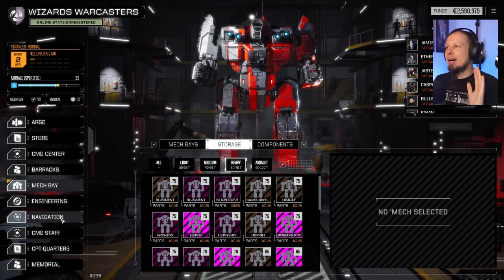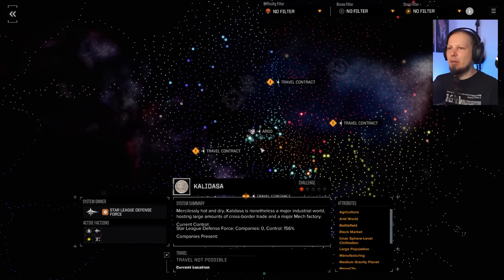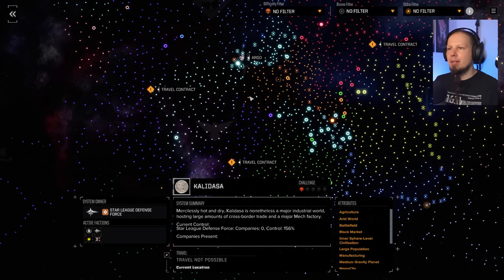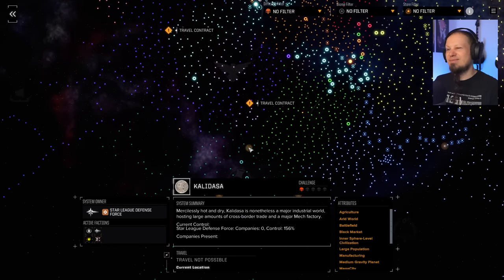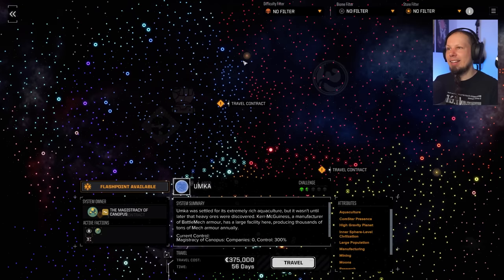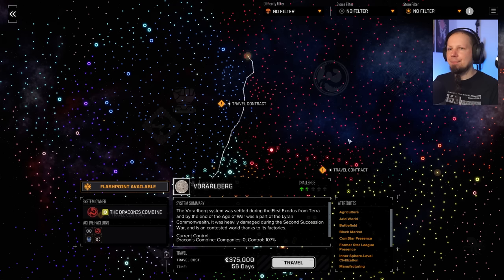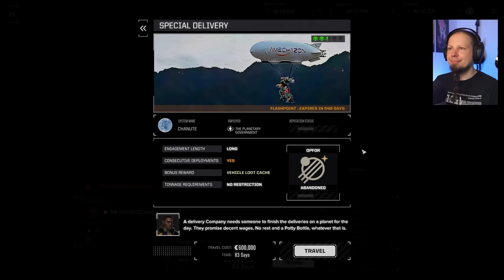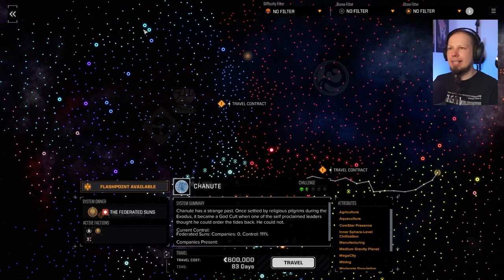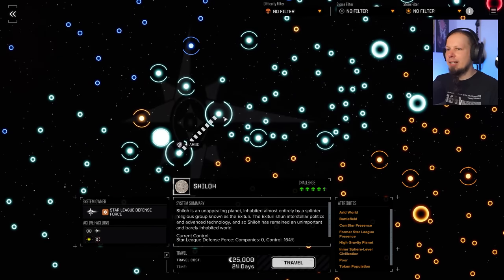Just so we have enough money to not get into trouble when accounting for travel costs — question is where do we want to go. Is there any flashpoint around? 56 days away — I don't want that. Special Delivery is all too far away sadly. We're going to stay in the proximity here and probably want to find a six-skull-planner mission again.